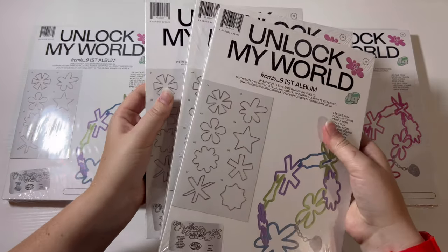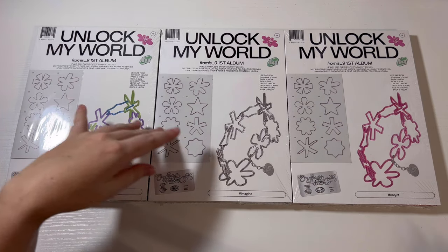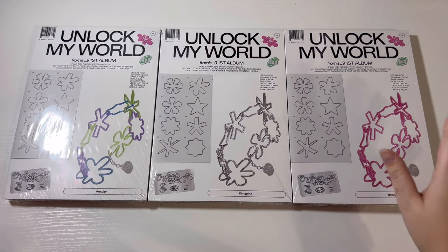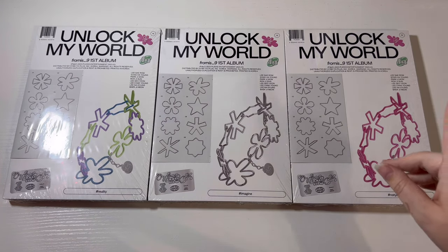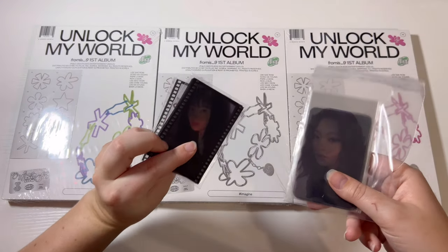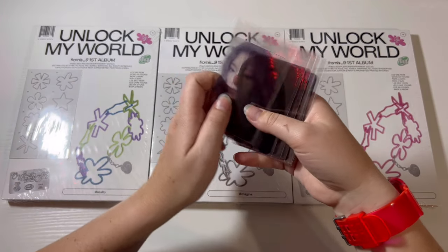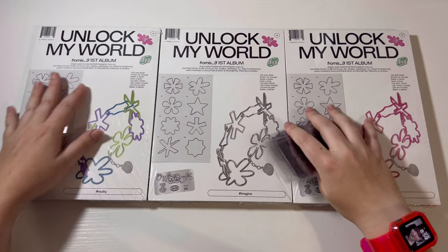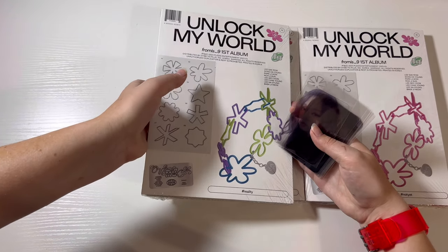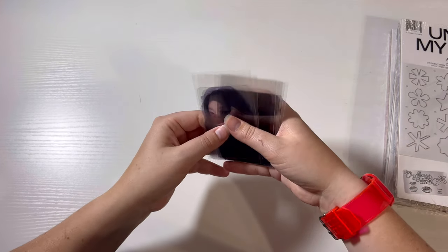We actually have two copies of each. I ordered one set of albums from Aladdin and one set from K-Town for You. I do have some pre-order benefits to go through, so I'll show those real quick. I have both the K-Town for You set and the Aladdin set — they're the same picture. We just love getting scammed by Pledis, but anyway.